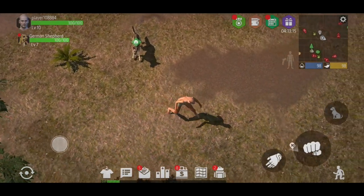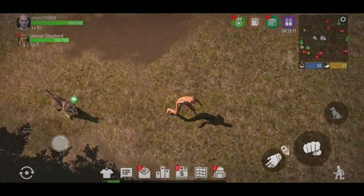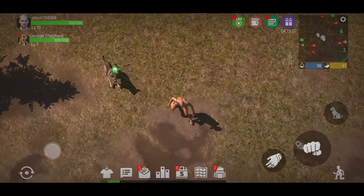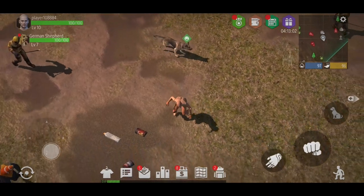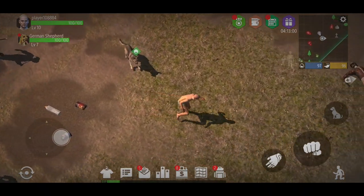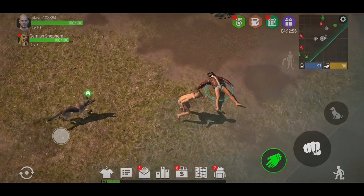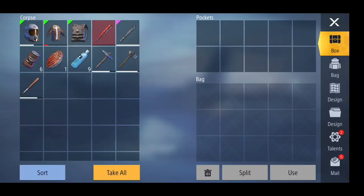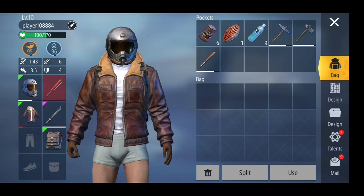It looks like I've got a little window here — that's good! I'm going to hug the line over here... okay, not what I wanted. Good — he's moved on. Let's see if I can just grab and loot this. Let's just take all. Okay, we're back online.